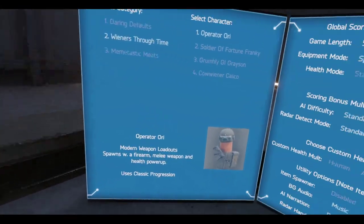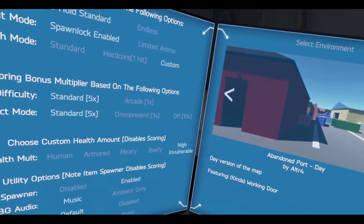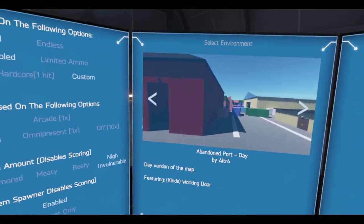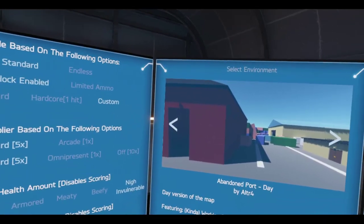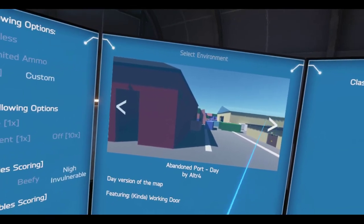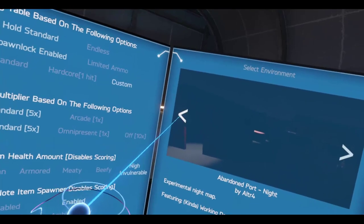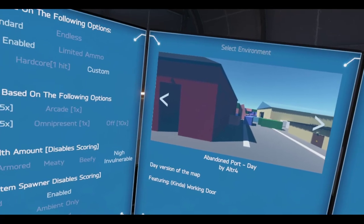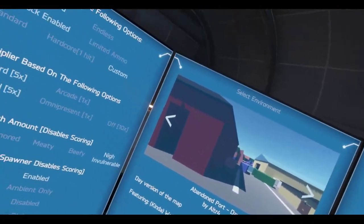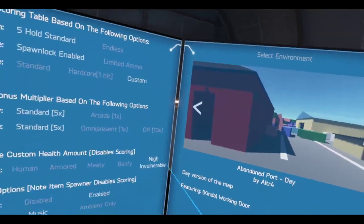All right, time to play some H3 VR. Got the custom maps working again, just making sure. I always back them up and unload them before a major update. So today we're checking out Abandoned Port. Now there are two versions of this map: a night version and a day version. I'm going to play the day version because the night version didn't really quite work — it's a little broken.